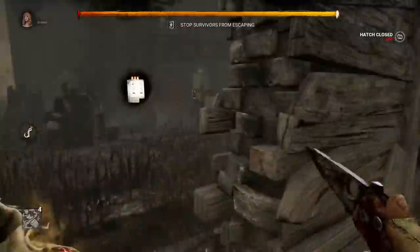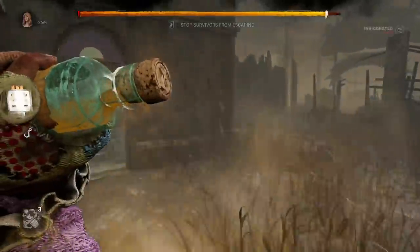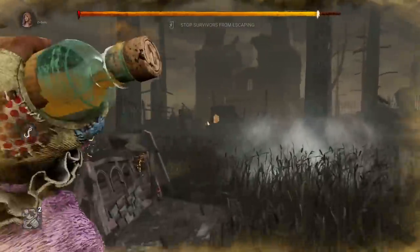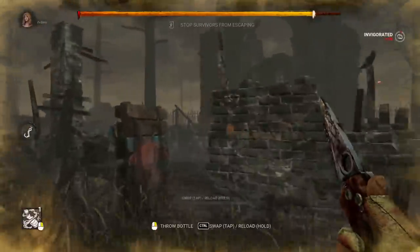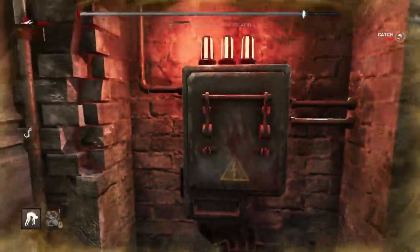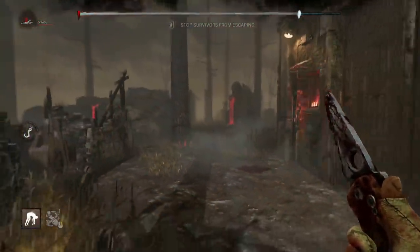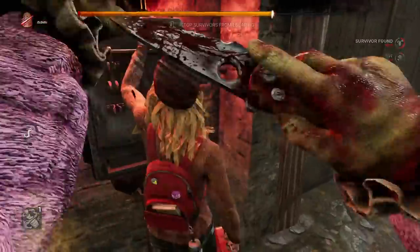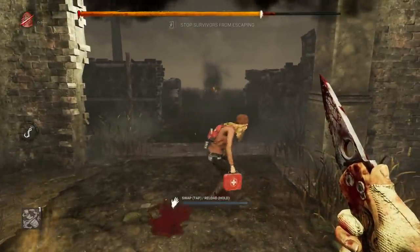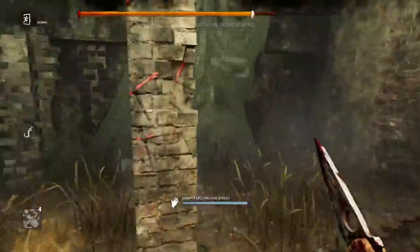One of the simplest ways you can use yellow bottles is to just speed up the time it takes for you to traverse across the map. You can place bottles as you move across the map to get from point A to point B a little bit quicker, but this is generally not the best use of these bottles. The time that you save is really not that much, so unless you really need that extra second, this is probably not the best approach.